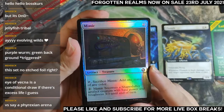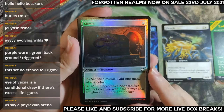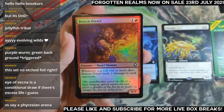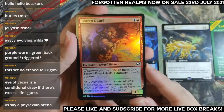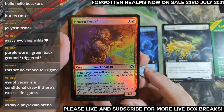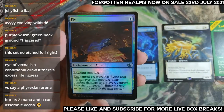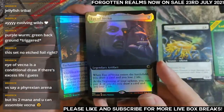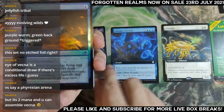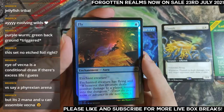Two mana and two life — Mimic, sacrifice Mimic, add one mana of any color, becomes a 3/3. Brazen Dwarf — a dice-rolling deck will love this, I think it's pretty strong. Just keep dealing damage to every opponent. Two mana to assemble Vecna — if any reason to play this is to get Vecna out. Book of Vile Darkness: target creature gets flying, and when they secure damage to a player, venture into the dungeon.